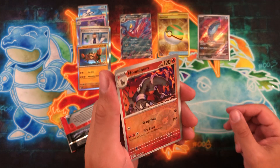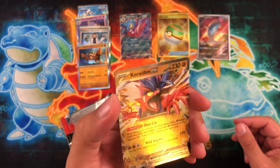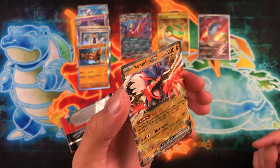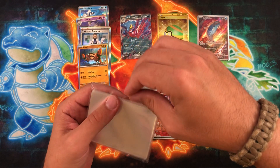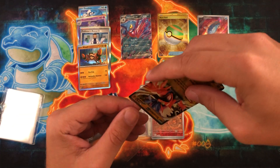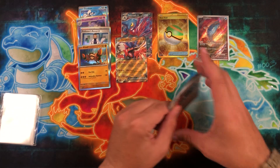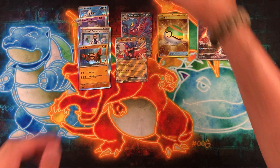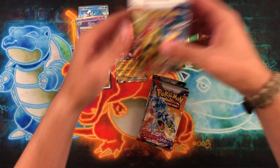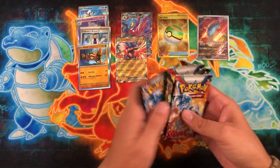Finizen as the first reverse, Houndoom as the second — that looks absolutely sick — and behind that, another EX! I'll gladly take that — we have Koraidon EX, absolutely beautiful card. I'm sleeving these up; I know I probably shouldn't be hustling but I didn't let my lighting fully charge after the last one. If a light goes out we still have another one with decent charge so we'll just keep rolling.